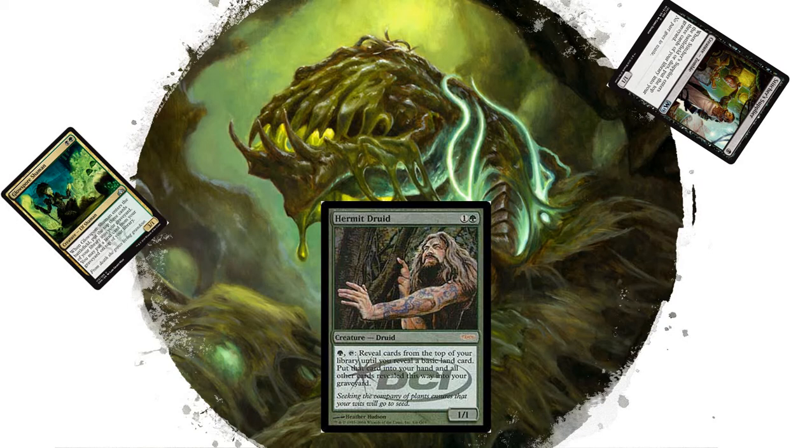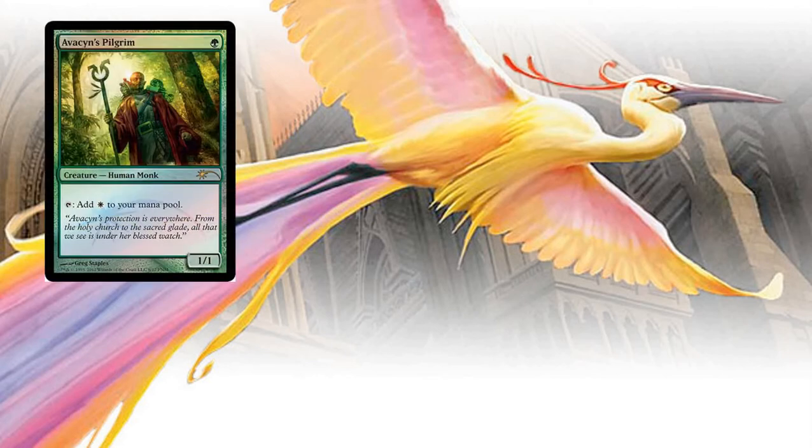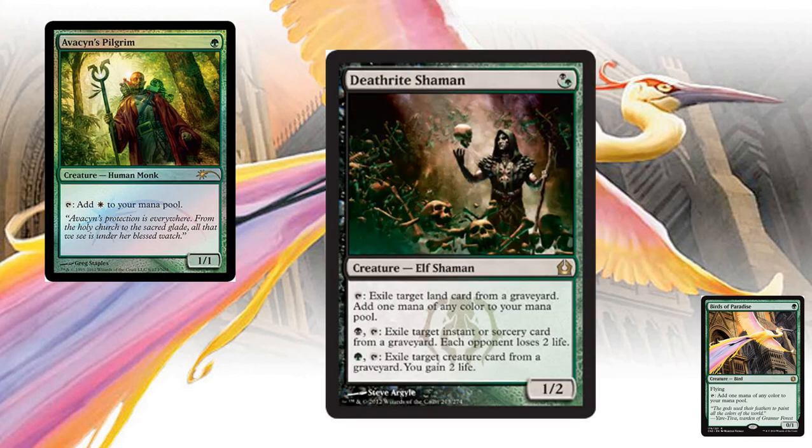This is Commander and we want to make mana, so we're going to run things like Avacyn's Pilgrim, Birds of Paradise, and everyone's favorite mana dork — the one-mana planeswalker himself — Deathrite Shaman. This is the only format he can be played in, well, maybe vintage too, but my playset is now dedicated to Commander.